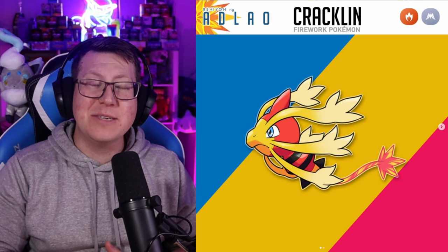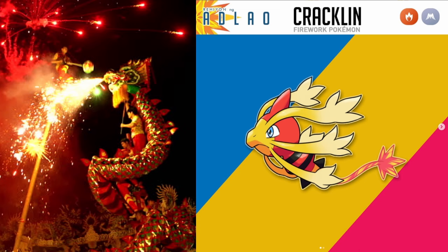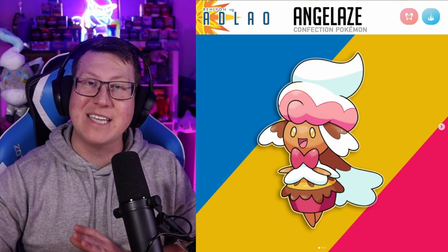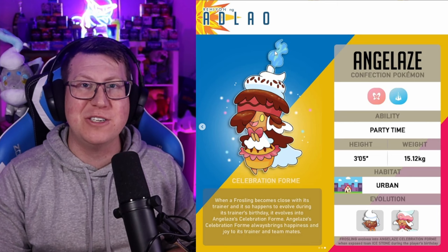Next we have Cracklin, which is often thought to be a Dragon type but is not — it is a Fire and Flying type Pokémon based on a firework. Think of Chinese New Year with lots of fireworks and dragons. As it evolves into Dracotechnic, it definitely looks like a dragon and fireworks combining. Frostling is our next one, giving us alchemy vibes, especially as it evolves into Angel Lays. Angel Lays is something special — it has a celebration form that looks a lot more like a cake with a candle and fire coming off it. It actually turns into celebration form on its trainer's birthday, which is such a cool concept.